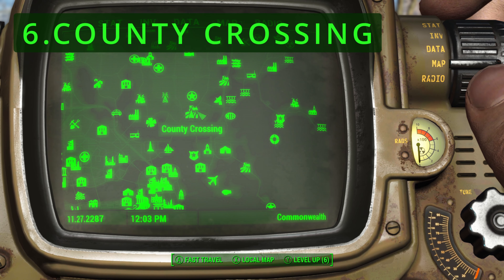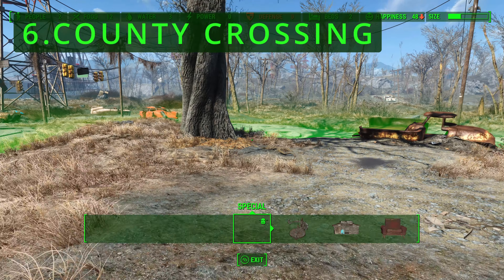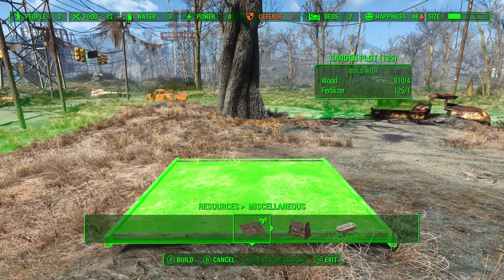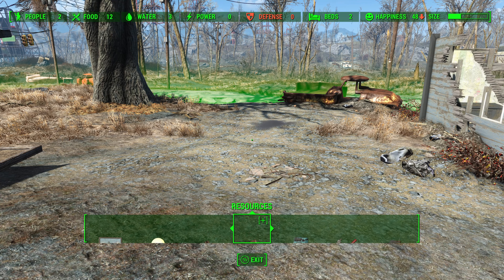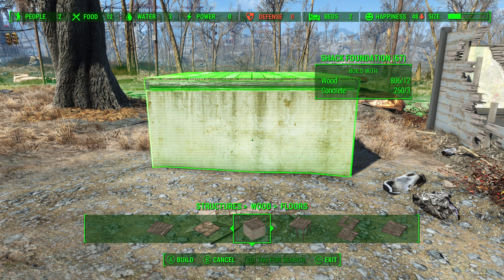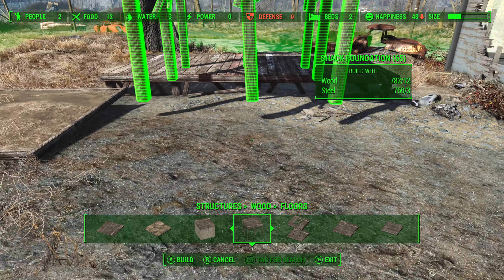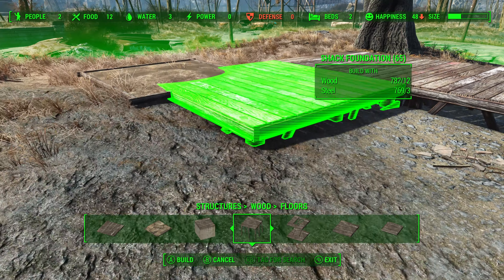Number 6: County Crossing. County Crossing, despite its somewhat central location, presents significant challenges. The area is small and lacks substantial pre-existing structures, meaning you as a player must start from scratch when building. It does have a generous amount of building space but the uneven land can make it a challenge to build here. Additionally, County Crossing is near several hostile areas, requiring a strong defense presence and diverting resources from other development efforts.